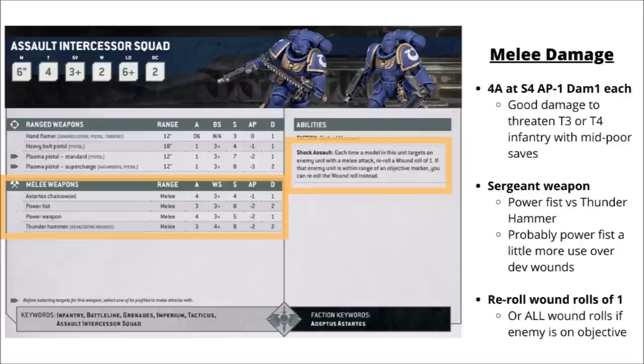The Sergeant gets a power weapon of some sort: either a standard power weapon with four attacks at Strength 5, AP-2, or a Power Fist or Thunder Hammer, each with three attacks at Strength 8 and Damage 2. The Thunder Hammer has Devastating Wounds but only hits on a 4+. The Power Fist doesn't, but it hits on a 3+. Between those two, I generally rate the Power Fist as the stronger one. It was more close when Devastating Wounds were mortal wounds, but now I feel the Power Fist is just the more well-rounded option.